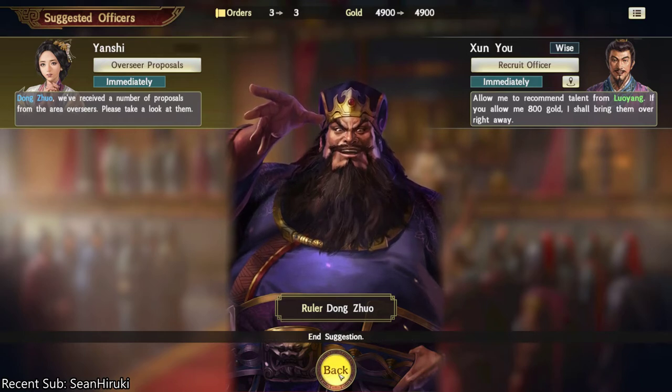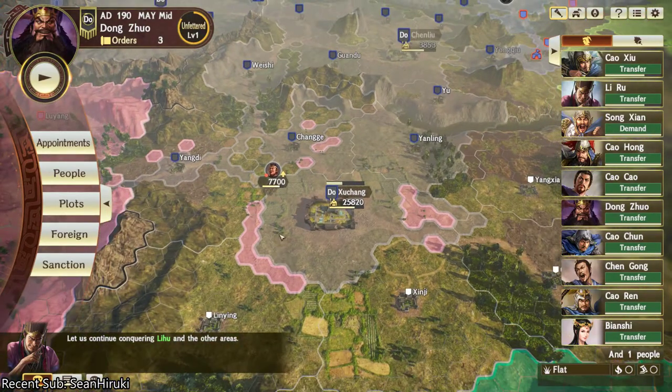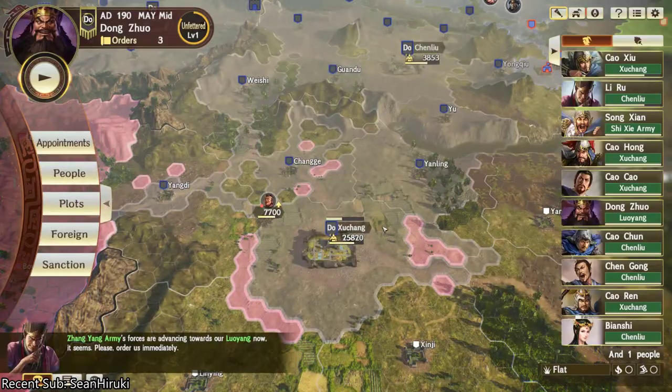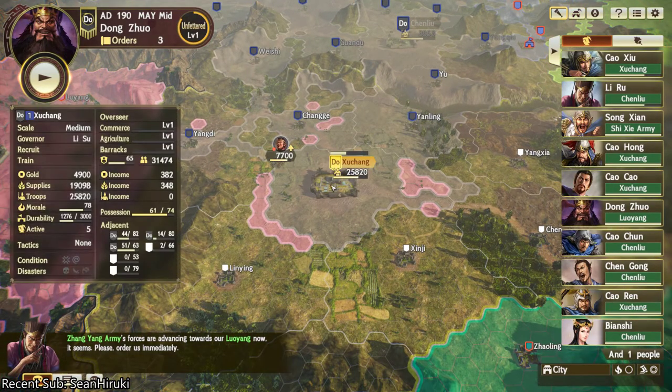4900 is what it's showing here. I know for a fact I have way more than 4900 gold, but the reason why it's only showing 4900 — and even if we go try placations over here, 4900 is what it's showing — is because my main base, technically, is Su Chang.